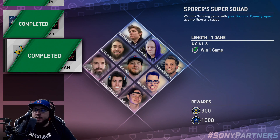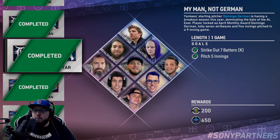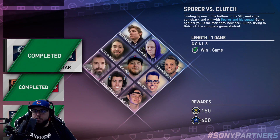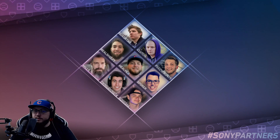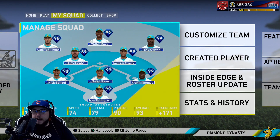It takes around an hour — you've got a couple of three-inning games. You have to come back from a three-run deficit, but most of the other ones are just simple missions to complete. You get this 90 overall Senzel; he's going to be playing third base for us.